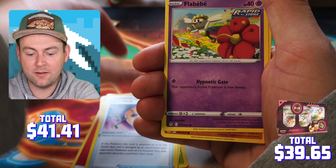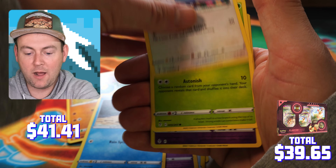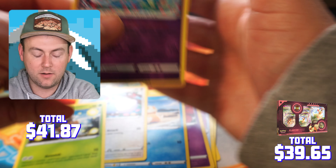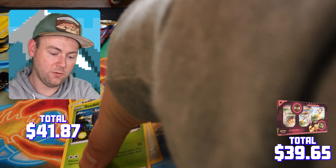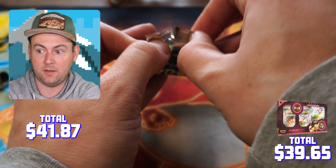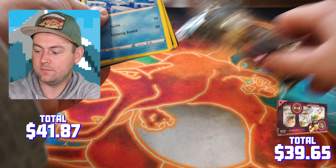Okay, flipping through the Sword and Shield base set pack: grass energy, great ball, evolution incense, vitality band, Nickit, Chinchou, Zigzagoon, Bunnelby, Diglett, Ferroseed, Goldeen — and a shelter reverse into Rotom, non-holo. We'll set those aside and move on to Rebel Clash.